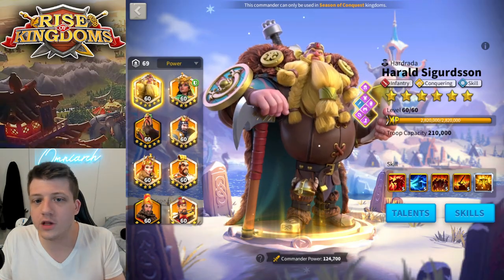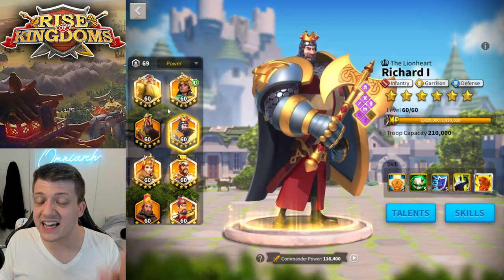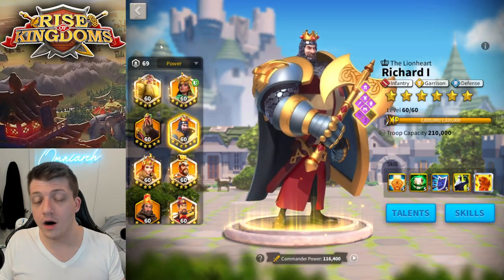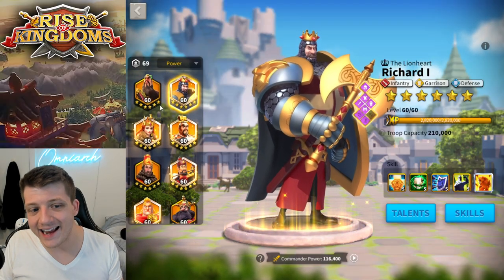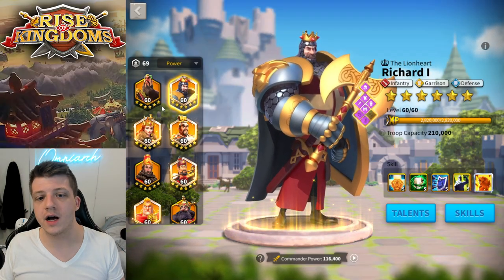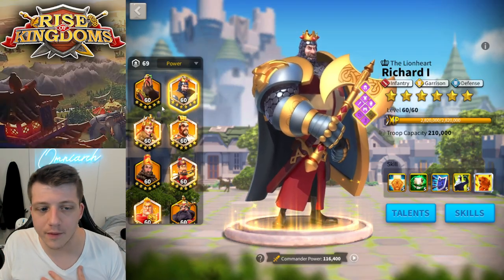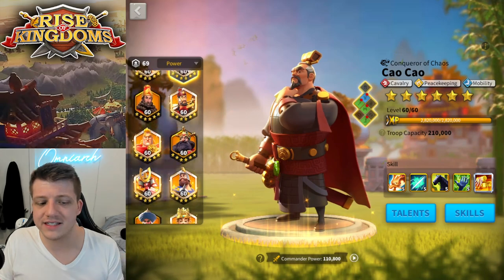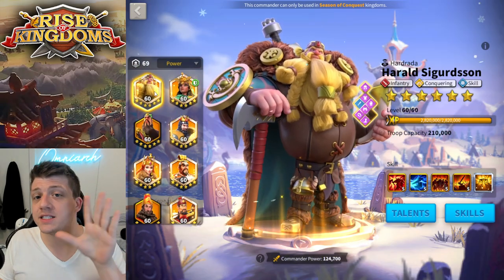If you look at some of the commanders I have expertise, today it would make no sense to expertise them. Richard, for example, was one of the first legendaries I ever expertise'd because back then he was very powerful and tanky. Today I really only use Richard to fill garrisons and kill barbarians. Investing in things like Zenobia and Tauta just doesn't make sense for a lot of players.